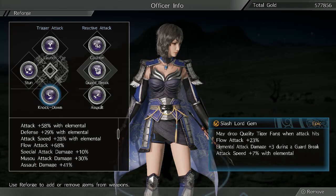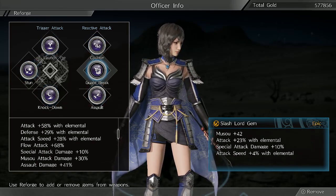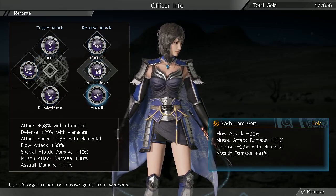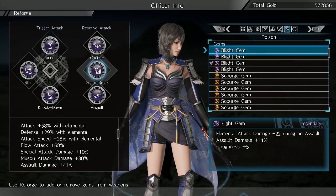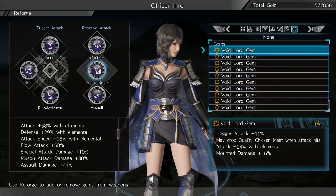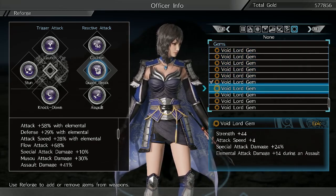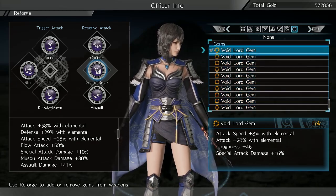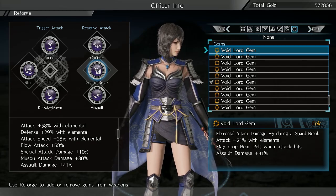I do have a bunch of Mei drops in here. If you watch Grow870, he gets a metric ton of those — it's always hilarious to watch him try to get good gems. I probably need to optimize this a little more, otherwise I might just go into the void gem builds. I think I do have a couple good flow attack ones in here somewhere.